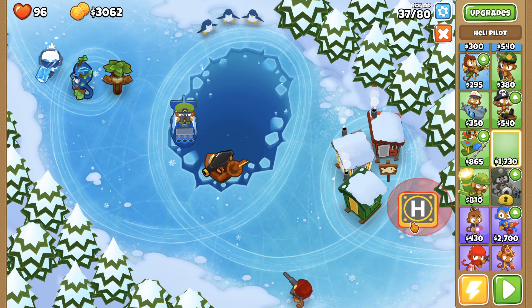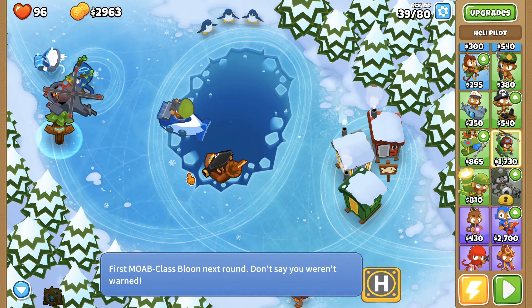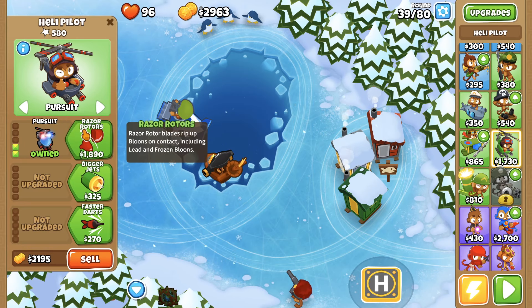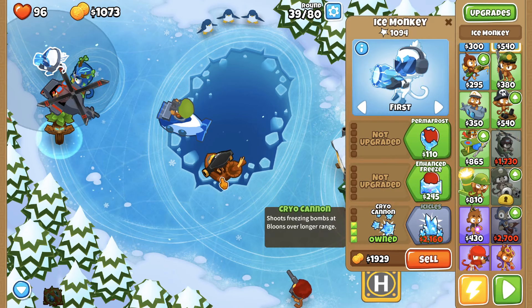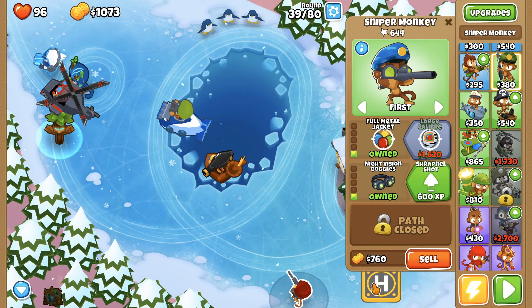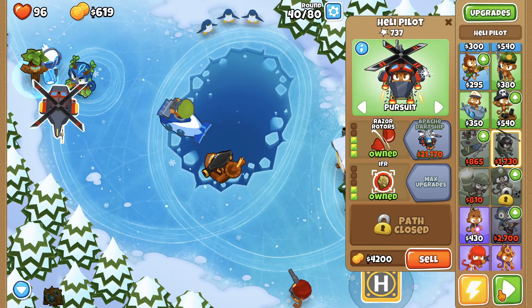I'm gonna go for a heli pilot. Let's do that and get pursuit. Okay, the next round is MOAB — basically it's gonna be a really big balloon that we need to pop. I'm gonna go razor rotors. Hopefully this is enough to kill the big balloon. I'm just gonna hope for the best. Oh, can we do it? Okay nice, that's good!